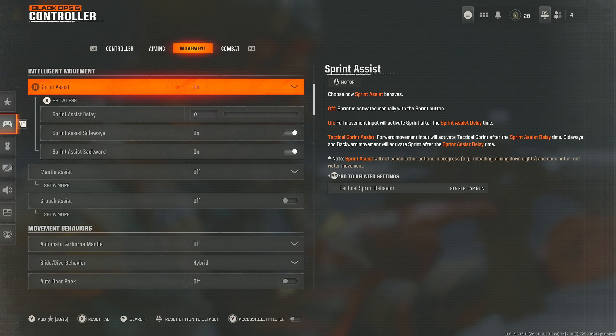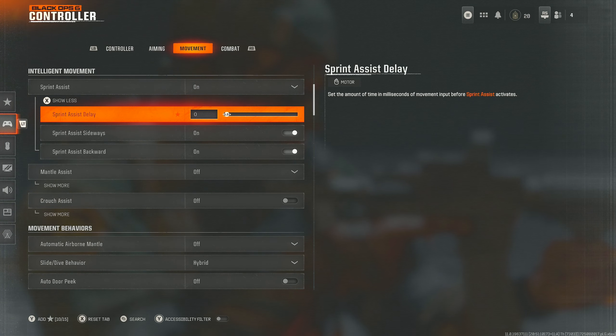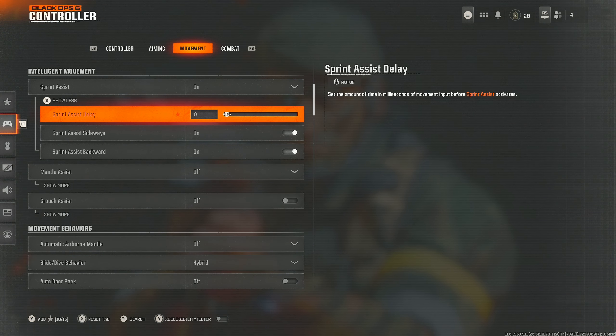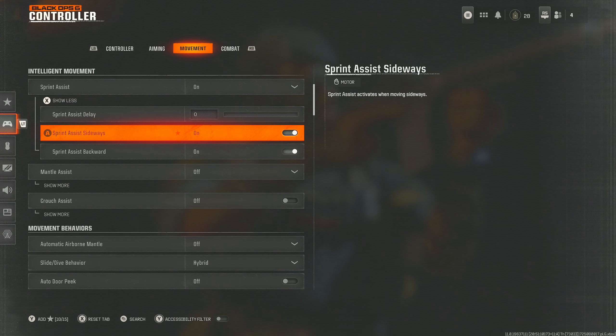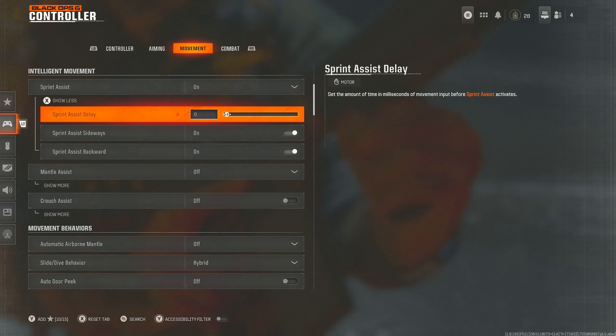Sprint assist — make sure you press in and change your sprint assist delay. If you feel the movement is a bit clunky and not activating as soon as you expect, it's probably this. Make sure you set this to zero — I believe it defaults to 400 milliseconds, which is the amount of time before any movement is detected. Set it to zero. Also, sprint assist sideways and sprint assist backwards — have these on. They are great for strafing in gunfights and really really useful.